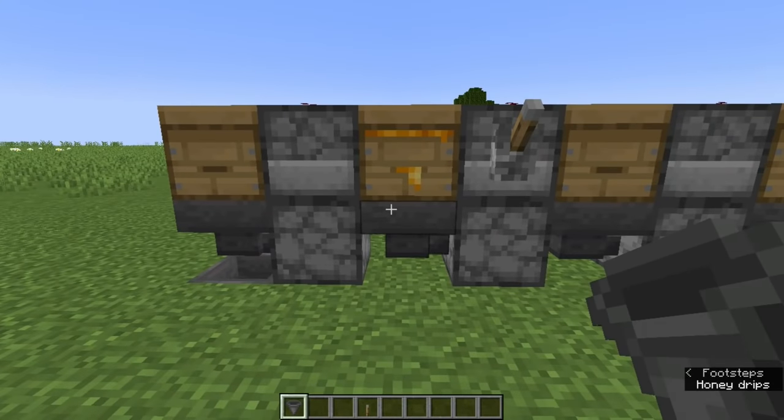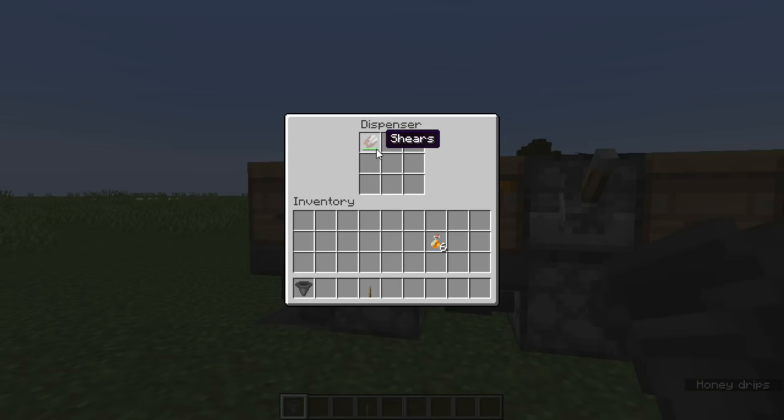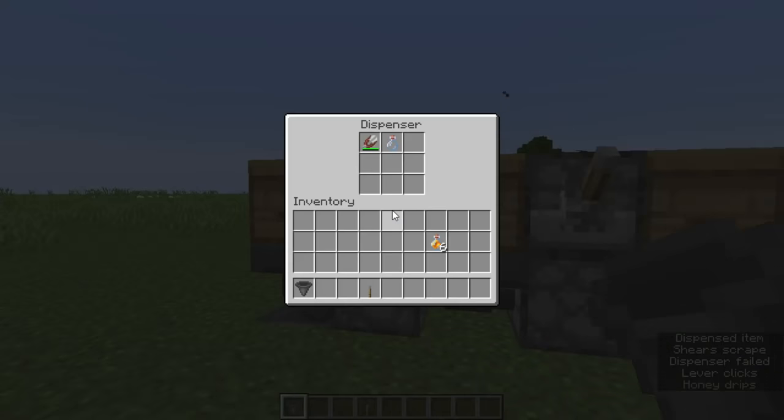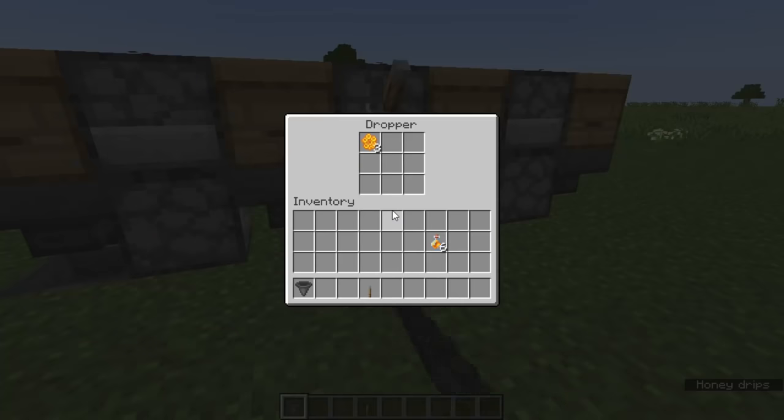The farm can also produce honeycomb by placing shears in some of the dispensers. The shears will stay inside the dispenser that you put it in, but any honeycomb that are produced will go through the system until an item filter pulls them out as well.